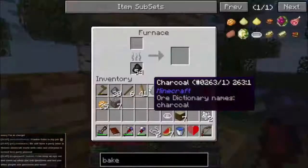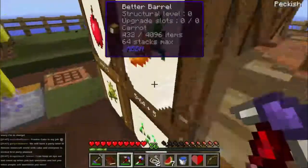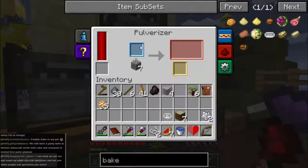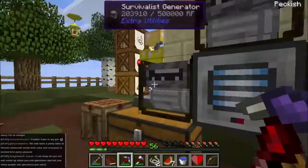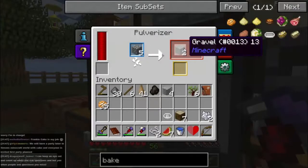We need to make sand first. Let's put that under the pulverizer - pulverize the cobblestone. Let's see if these have got fuel - that one's got fuel, that one's got fuel, that one's got fuel. These are generators that burn wood to make electricity, and the pulverizer requires electricity to run - seems like a good combination.